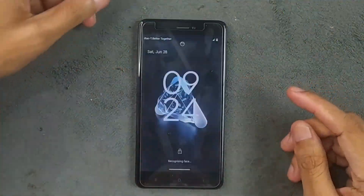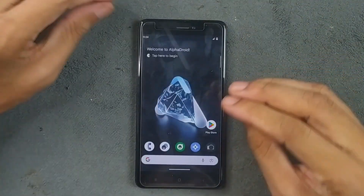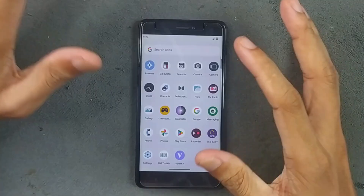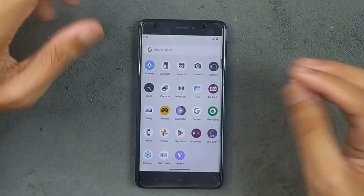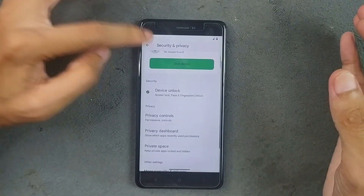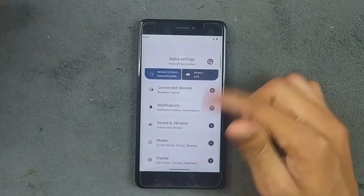Hey guys, welcome back to another custom ROM review for the Redmi Note 4. This time we have AlphaDroid ROM based on Android 15. I have reviewed a few Android 15 based ROMs for this device and none of them work well because of the low specs. This is not really a great ROM for this device, but if anyone is looking for a latest ROM based on Android 15, we can go with this ROM too.